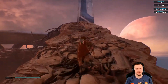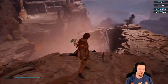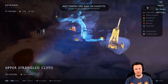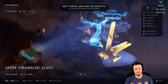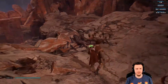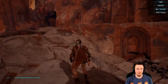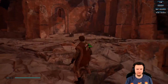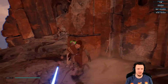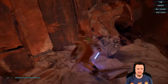This shortcut just leads back to the ship. We're just going to explore — I am Jedi Indiana Jones tonight. My main plan is to explore this planet and go back to Bogano. We might do some main story stuff too.